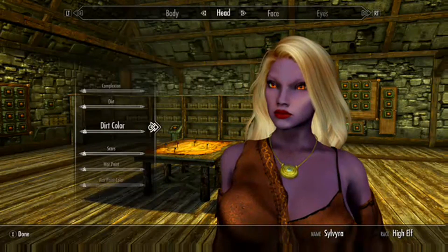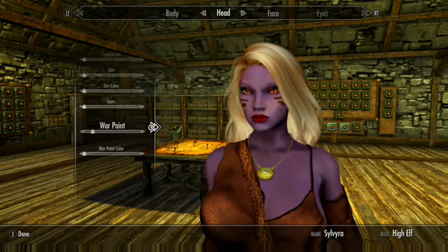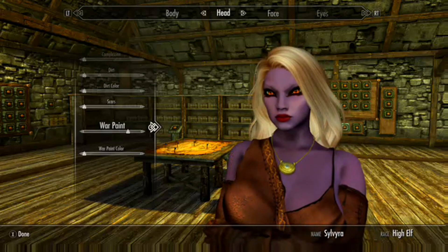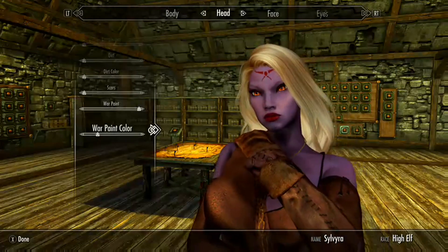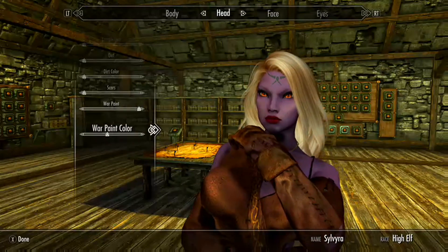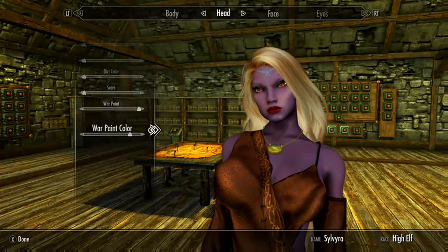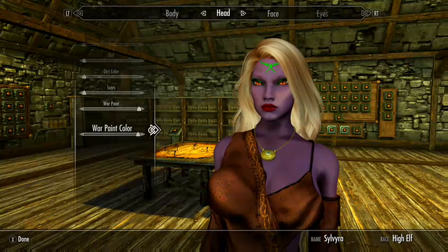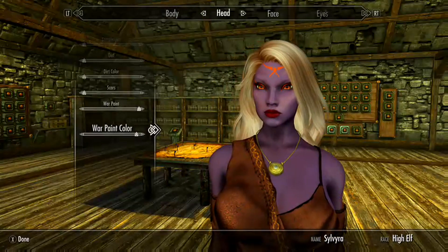Supposedly this mod adds a lot more war paint and stuff too, which I suppose we could play with. Let's see if there's something different. These all look the same to me... maybe those are slightly different. The colors — there are supposed to be more war paint colors. There seems to be a lot of different colors here that weren't there before. I don't usually do war paint. This is also tint around her eyes. If I could find a good color that would be acceptable.